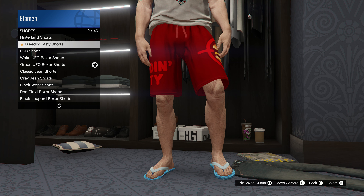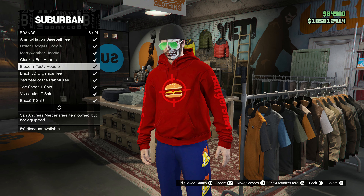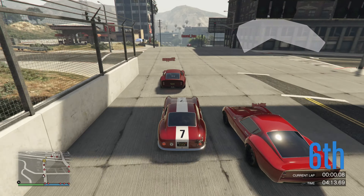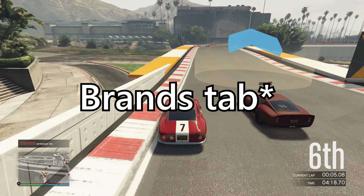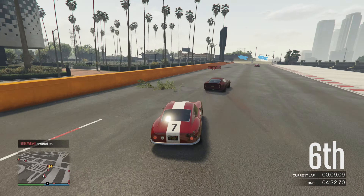Finally, the clothing for this month is the Cluckin' Bell and Burger Shot stuff — sweaters, shorts, and sweatpants. When I went into my penthouse to find them under the hoodies tab, I couldn't find them and had to go to a clothing store. So if that happens to you as well, go to a clothing store — they should be under the hoodies tab, the shorts tab, and the sweatpants tab respectively.